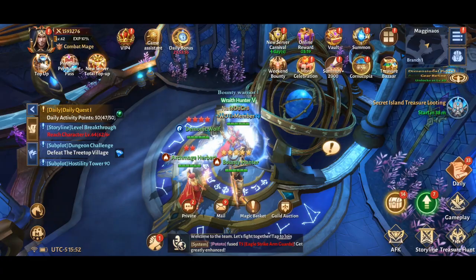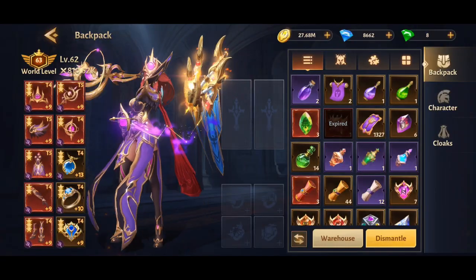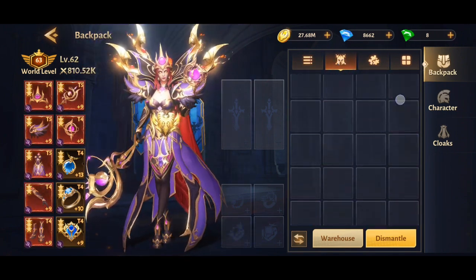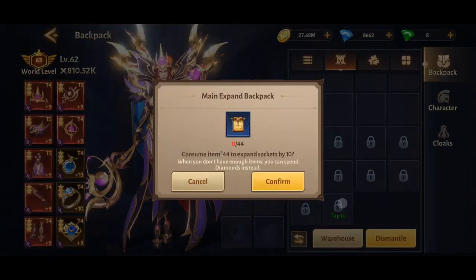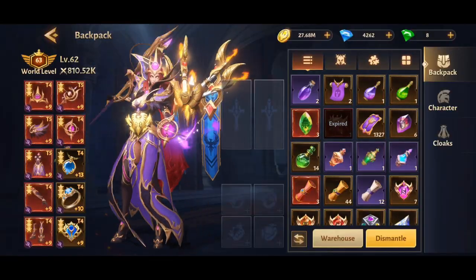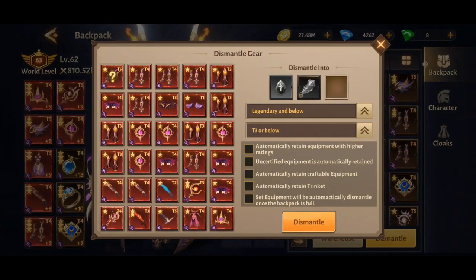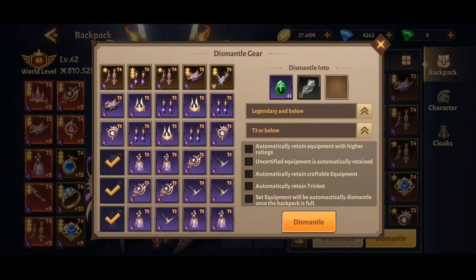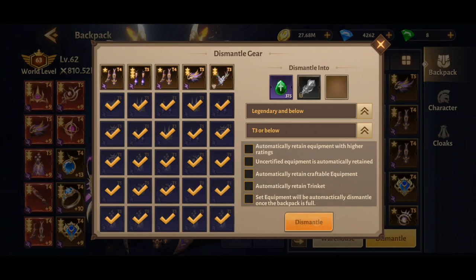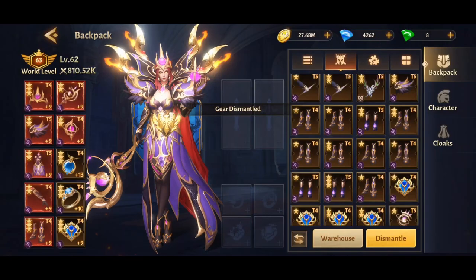Every day you get to buy more stamina for blue gems. One thing about this game is your backpack always fills up, which is pretty annoying, but you can buy more backpack slots or just dismantle your gear as you go along.